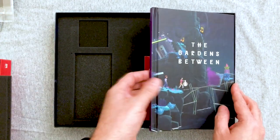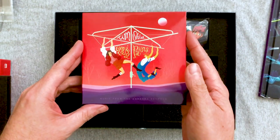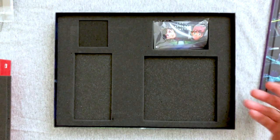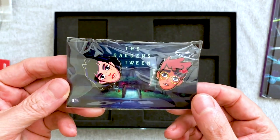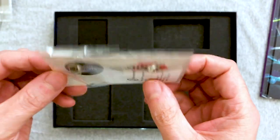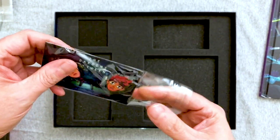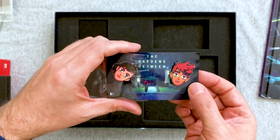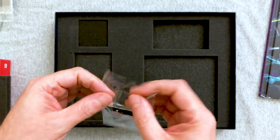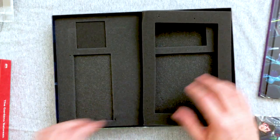We also get a temporary tattoo — not my jam but kind of neat. We get an art book which we'll take a better look at later. There are lots of goodies in here: we get the soundtrack — two CDs — and some gorgeous enamel pins which I'm assuming are the main characters. Two main character enamel pins, and it says Super Rare on the back. This is actually quite nice in terms of what it comes with, so I'm a happy camper.